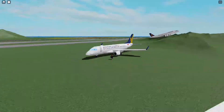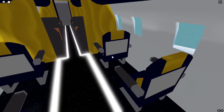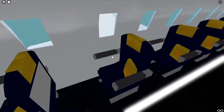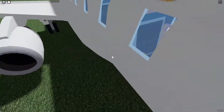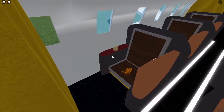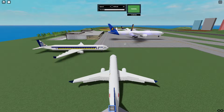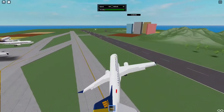All right, for the next plane we have this tiny tiny man. First we review the seats — all you get is a meal tray, a pillow, and that's all. For the business class — so squeezy — we have a candle. Well, that's all you get for the business class.